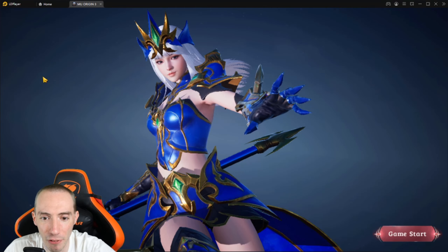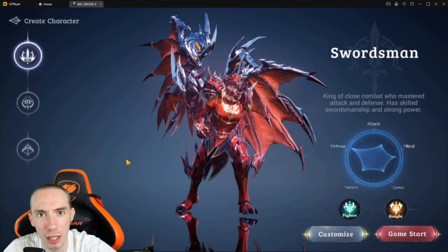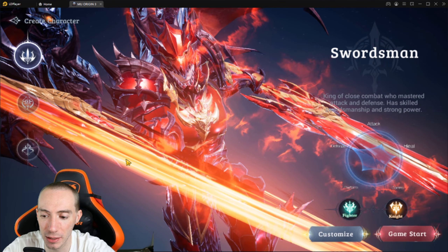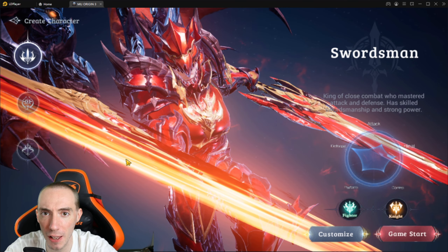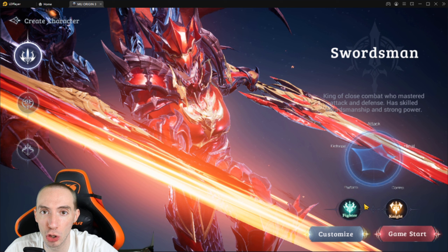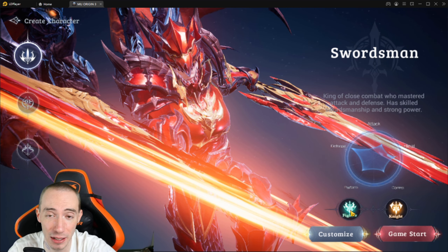Our three classes are the Swordsman, the Mage, and the Archer. We're going to go over the main classes, and then once you reach P4 — which is level 400 — you have a choice between two subclasses for each main class. We're going to cover all of that in this video.